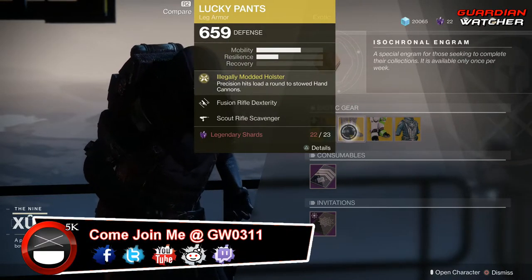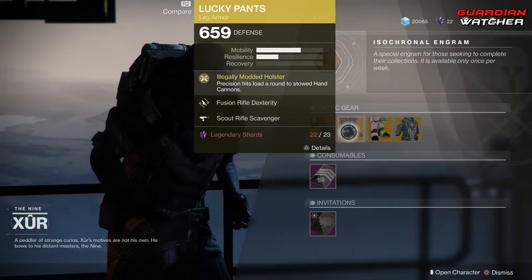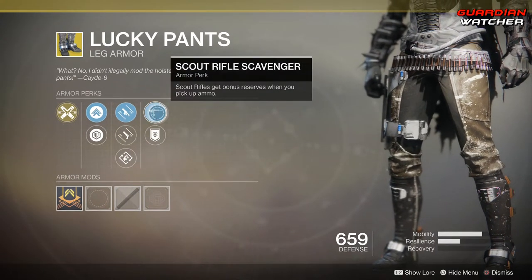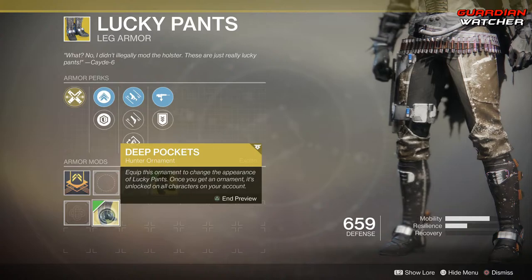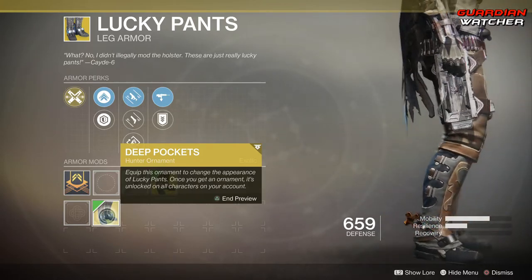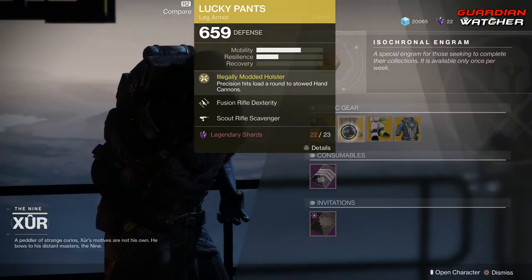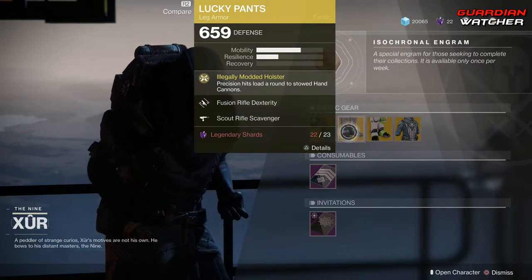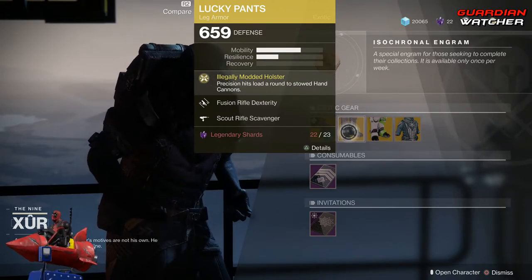Next, this is Lucky Pants, and the intrinsic perk on this is Illegally Modded Holster, which means precision shots load a round into stowed hand cannons. Then we have Fusion Rifle Dexterity, Hand Cannon Dexterity, Outreach, Scout Rifle Scavenger, as well as Special Ammo Finder. The ornament for this is called Deep Pockets, and this is what it looks like — pretty western-y. This exotic is an okay exotic for both PvE and PvP, but I'm probably going to give it a tier 3 in both, because there are better exotics out there than the Lucky Pants. Personally, I don't even run it at all, no matter what subclass I have for my Hunter.